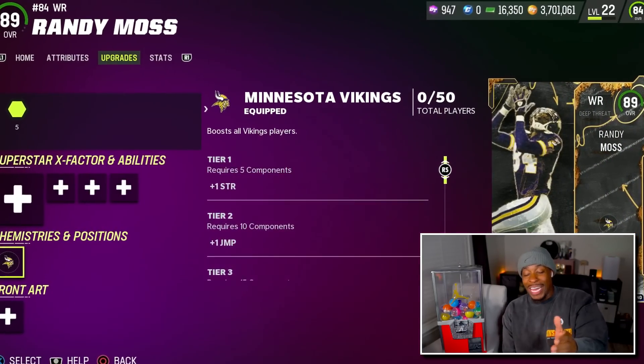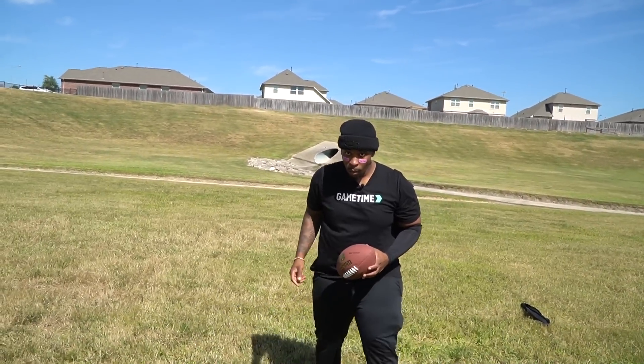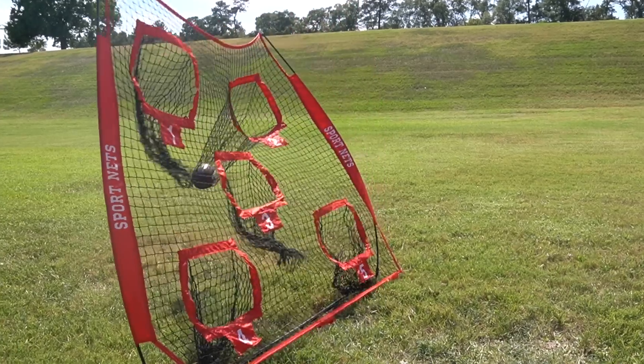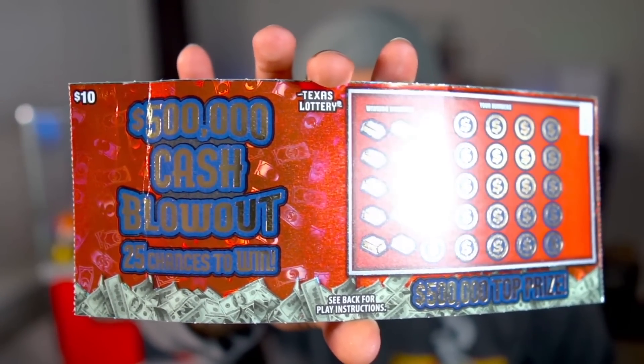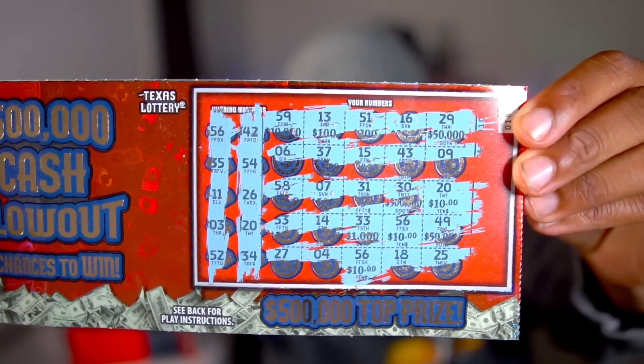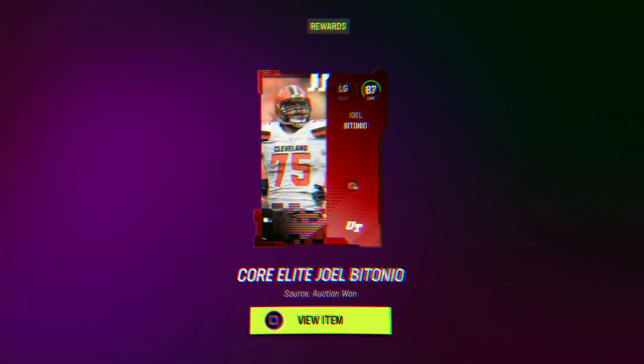Vikings is one — we know that's the uniform. I almost forgot the Patriots though. Iglesias on the line, I'm not going to fold. This was a Tier 2 throw, so we get the lottery ticket. Every dollar is 10,000 coins — I'm going to scratch it and let you know if I win. Oh wow, I won three different times! So I can buy three players for $100,000 each. I'm going to buy three different linemen.